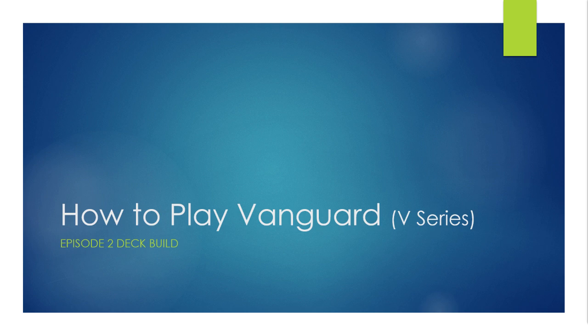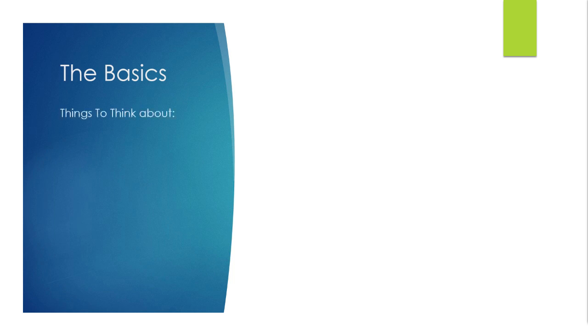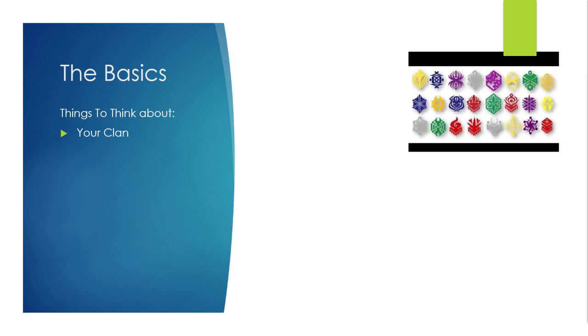Let's start off with the basics. The first thing to think about is your clan. There's a lot of clans — over 24 main clans. Looking at the chart it's three by eight, so that's 24. All the main clans are there.